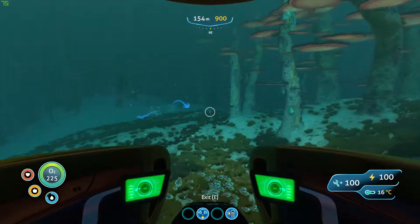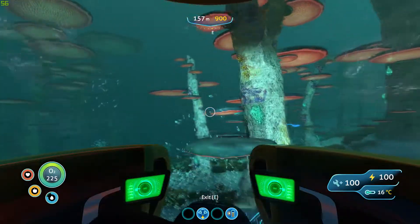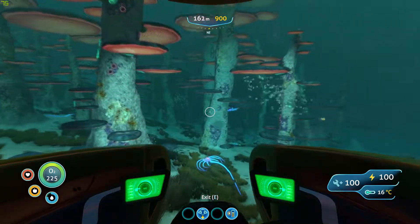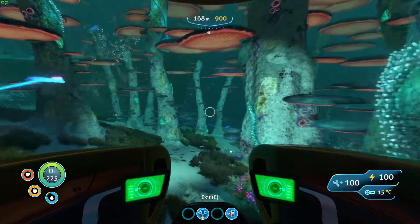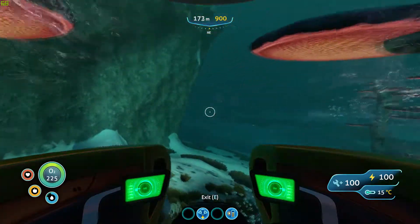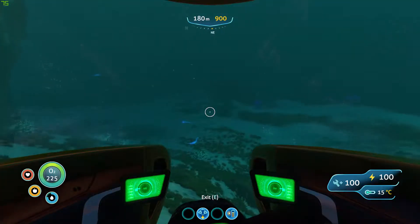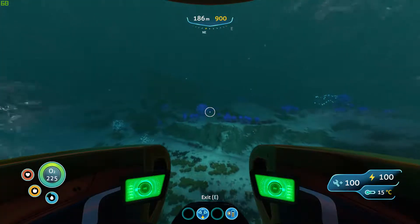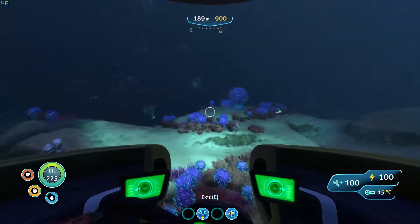Just keep going northeast, and if you see these kind of shroom trees with tables on them, then you know you're on the right track — just keep going. Eventually you'll also see these blue things — I forget the name — but if you see those blue things you know you're almost there. You will also find this creature near the Lost River.